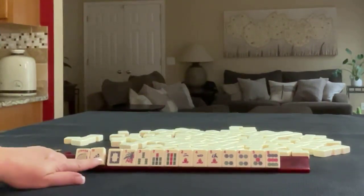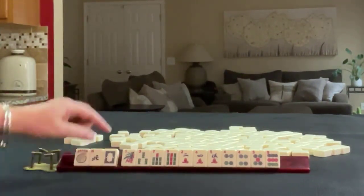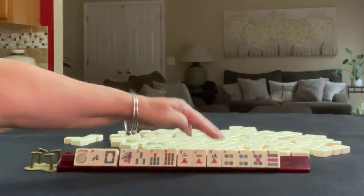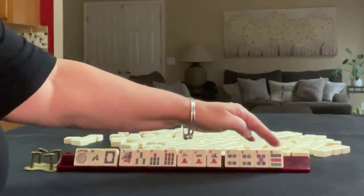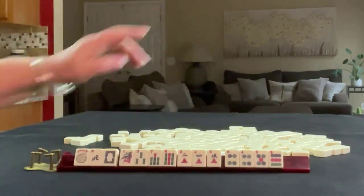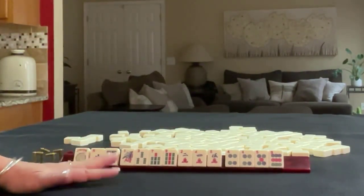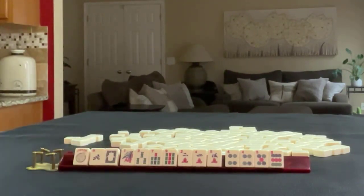We have a joker, a north, a white dragon, one, three, seven, nine in bams, two, four, five in cracks, four, five, nine in dots with a pair of fours. If these were your tiles, what would you focus on and what would be your first pass?